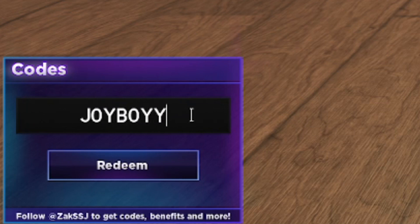Next is JOYBOY — J-O-Y-B-O-Y-Y. If you redeem that it says 'code already redeemed' but it does work and gives you free gems. That's another working code.